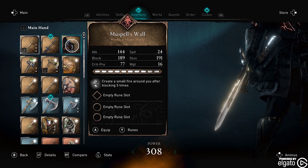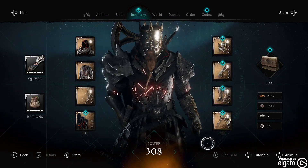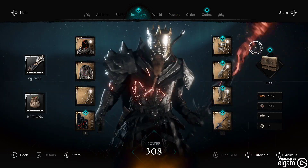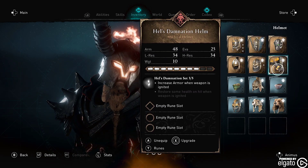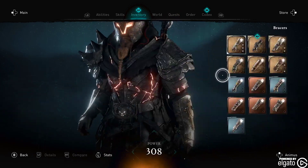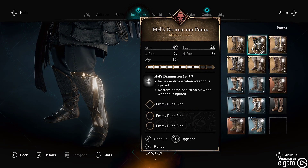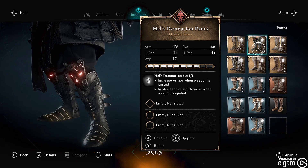We have the Muspel's Wall, which is a shield. And then we have Surtur's sword. We all remember Surtur. Oh, Hell's Damnation helmet — oh my gosh, look at how sick that is. Hell's Damnation bracers, and they come almost completely upgraded as well. Restore some health on hit when weapon is ignited. Increase armor when weapon is ignited.